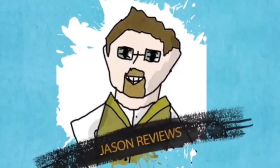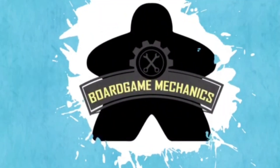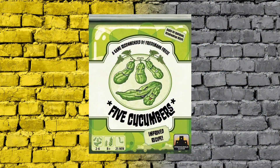Hey everybody, what's going on? It is Jason with the Board Game Mechanics, and today we're going to take a look at a game called Five Cucumbers. Five Cucumbers is a game designed by Friedemann Freese, and it's published by Rio Grande Games. Plays 2-6 players, ages 14+, in 25 minutes.